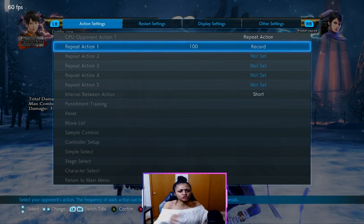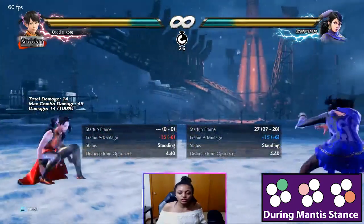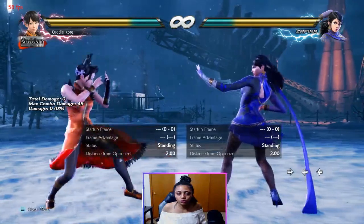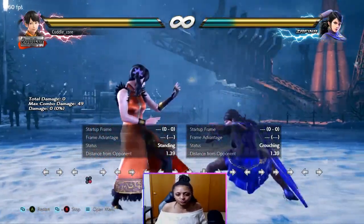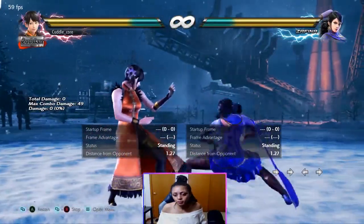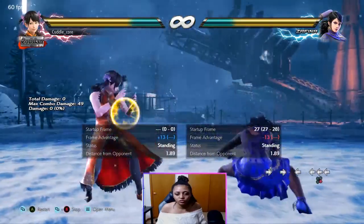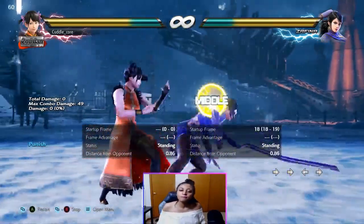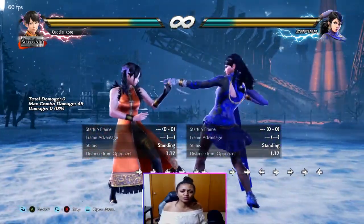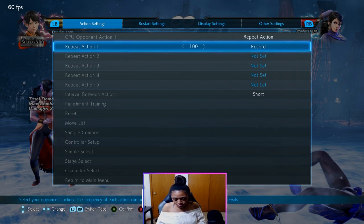I'd also like to discuss the full sequence of Mantis 2, because Zafina does have a full string: Mantis 2, 1, 4 — which gives a wall splat. I'm blocking it — it's negative 13. Xiaoyu should get a shoulder for this. Back 4, 4 might be kind of tough but that's 14 frames. We'll get a shoulder for this. Xiaoyu gets a shoulder for punishing that full move: Mantis 2, 1, 4 — punish with a 13-frame move, which for Xiaoyu will be a shoulder.